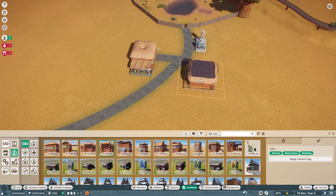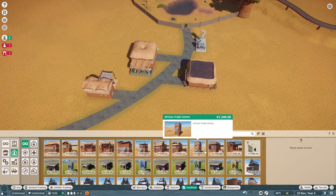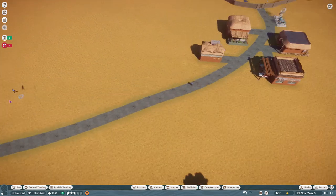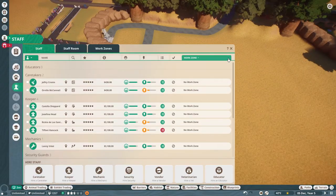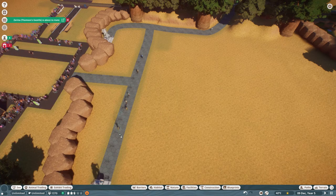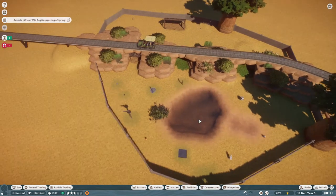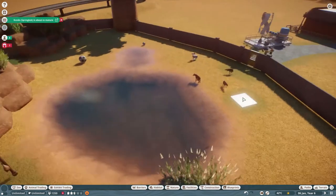If you noticed the size of the track in the hippo video, it's huge, because I didn't plan anything out and I was just like, 'Oh, I'm gonna need a ton of space.' And when you zoom out it's so deceitful. I'm really gonna have to start doing better at having an idea of what I want out of a zoo and planning it out better.